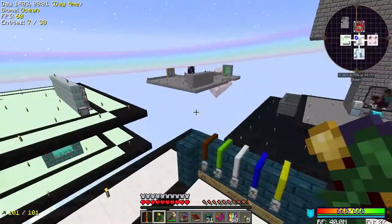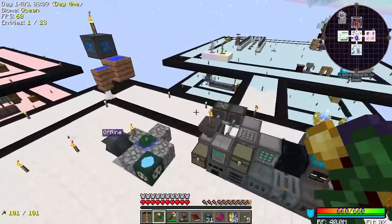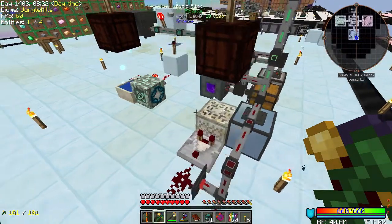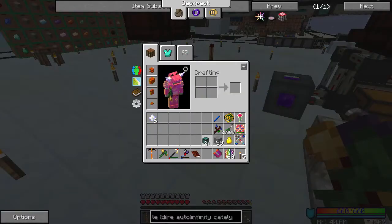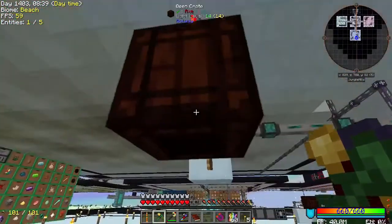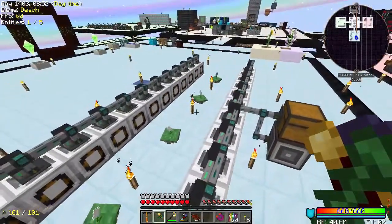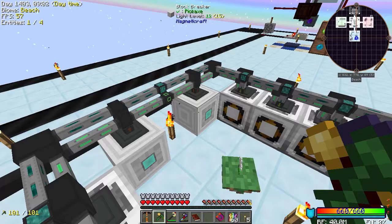Hey guys, welcome back to Project Ozone 2. In the last episode we were working on some Botania stuff. We have a system down here that is supposed to automate the runic altar but it doesn't work. We have a system to automatically feed the runic altar — I forgot to change the lens by the way — and a system that will refill the mana pool, which actually works. We also have a system up here designed to automate the pure daisy.